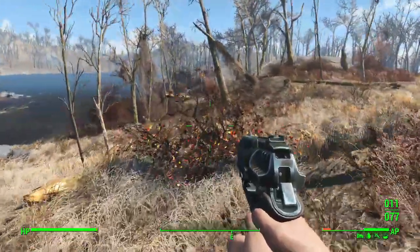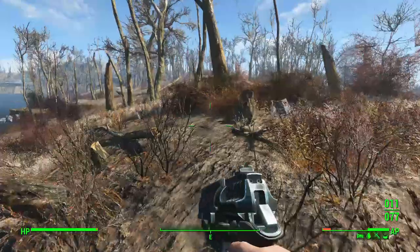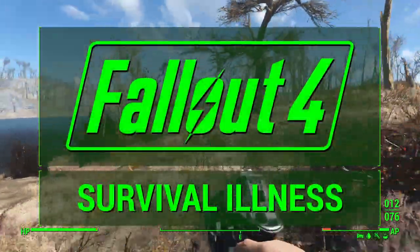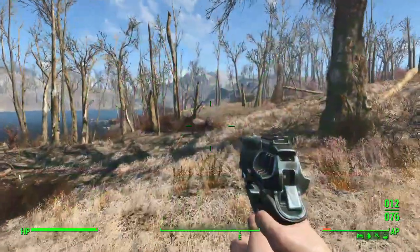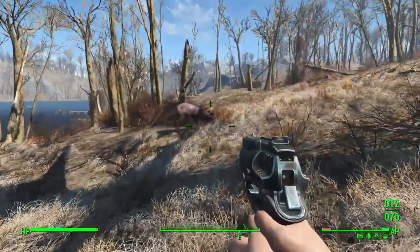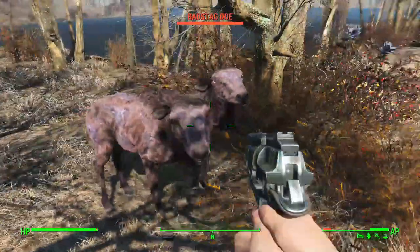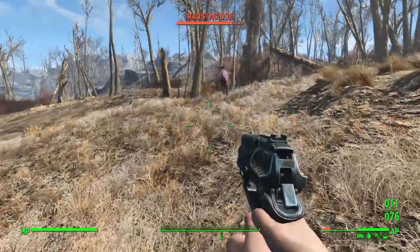Today we're going to explore what is, in my opinion, one of the most intriguing new systems introduced in the new survival mode beta - illnesses and diseases. They're officially called illnesses, but they're pretty much like diseases. At the very basic level, these are a set of negative effects that the player can be subject to if they are not careful within the new survival mode.